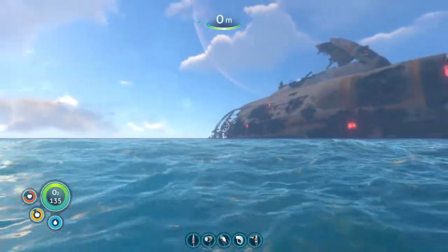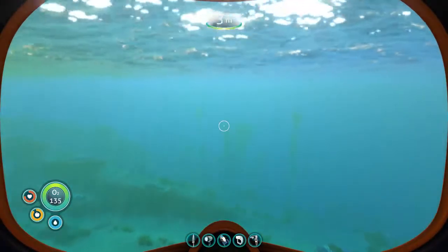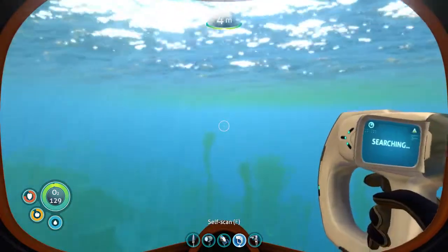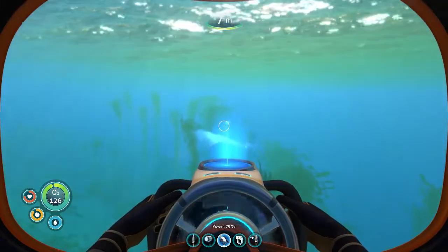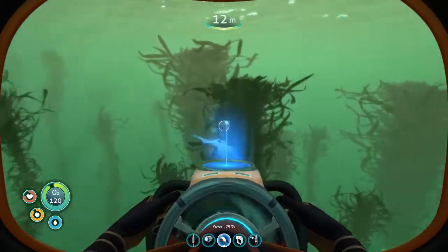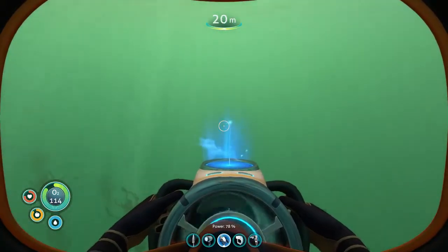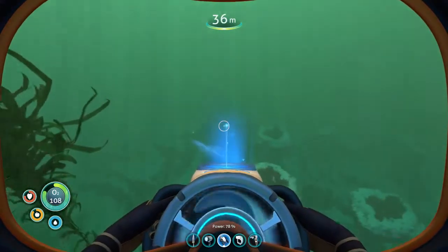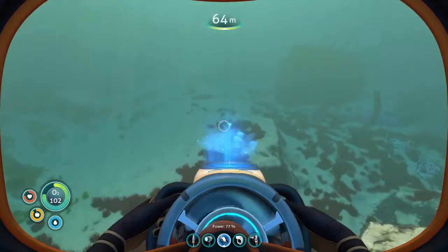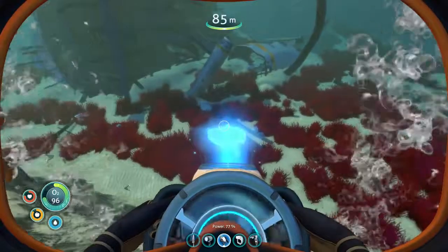I'm going to head this way - north, I think. I've got to get a compass. I'm going to head north for about 500 metres. Let's use my Sea Glide. Once I get the Seam off, then I will start doing the missions - the messages from the different life pods that have crashed. Oh, here's a wreck - let's go check it out.